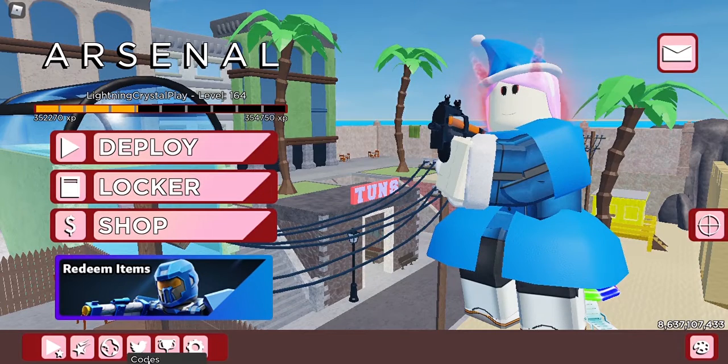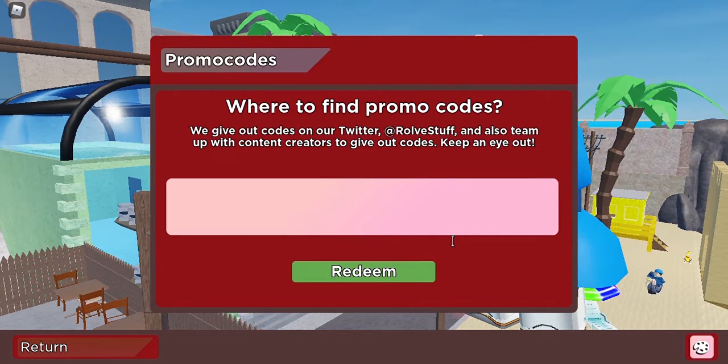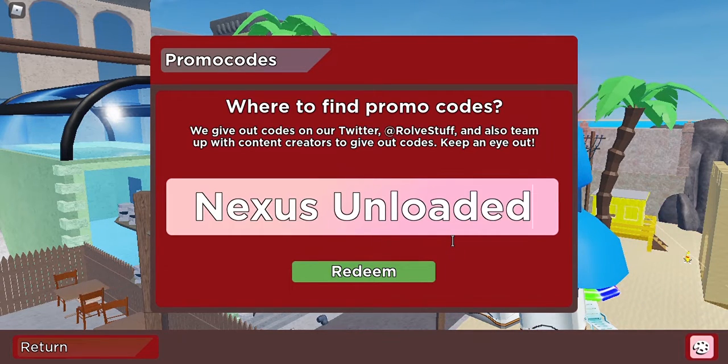In order to get this calling card, you want to redeem a code. Go to your Twitter code section and put in your promo code. The promo code for this calling card is 'nexus unloaded'. Type it in and press redeem.